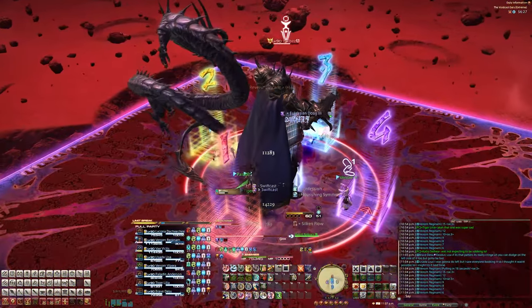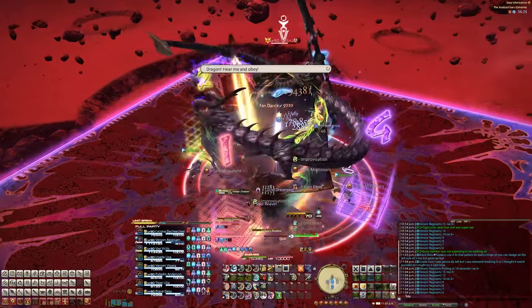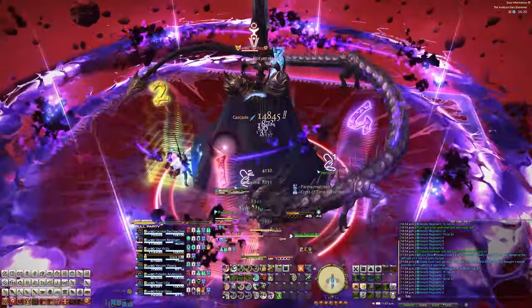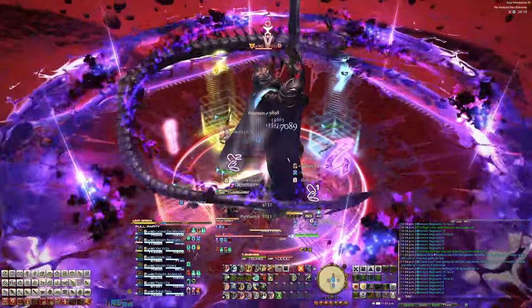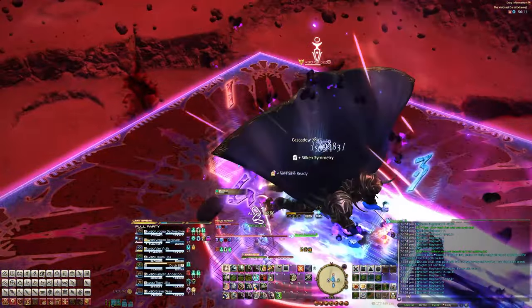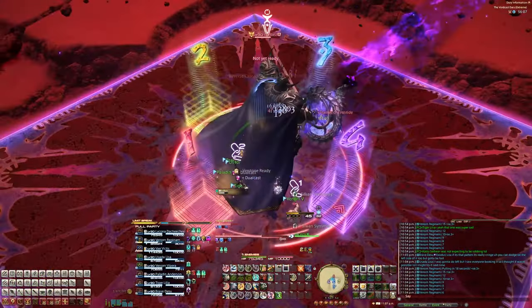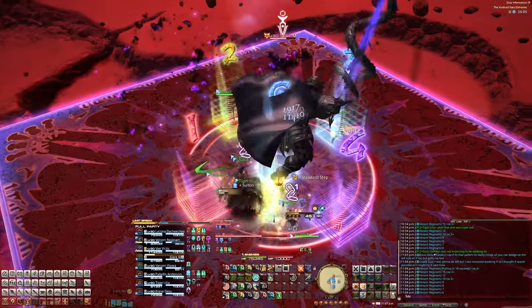Azdaia's Shadow comes out next, where the boss buffs himself and powers up for the next phase. Black Fang then comes out, so throw up some mitigation for the big AoE hit. Then the real Azdaia's Shadow charges up with either a chariot or a dynamo — in this case it's a dynamo with the big purple stuff going everywhere, so remember this for later. A new tank buster comes out where he'll slash three times; the off tank should provoke on the second hit, or you can tank swap for each hit.